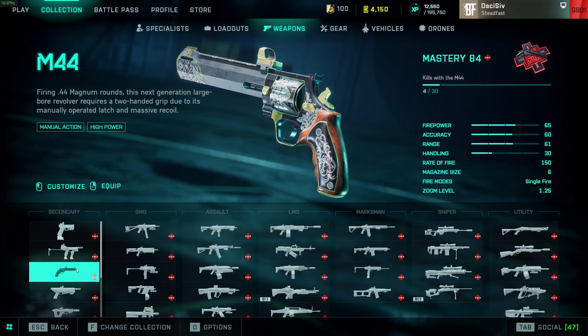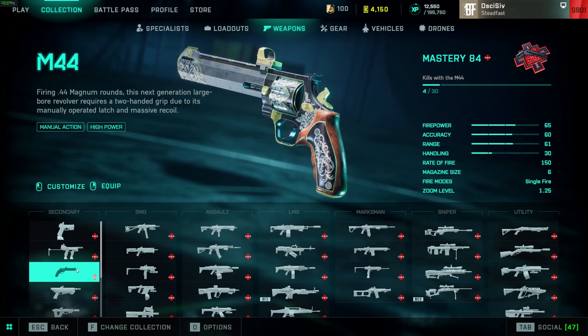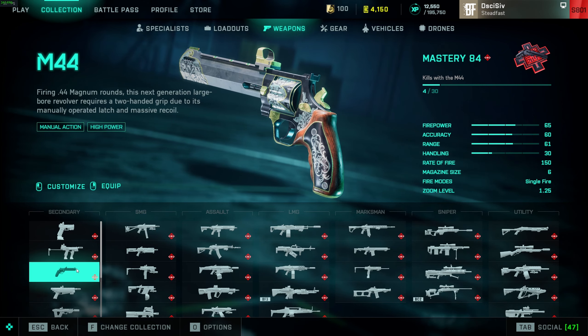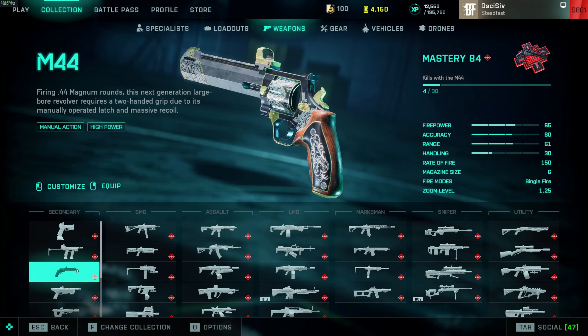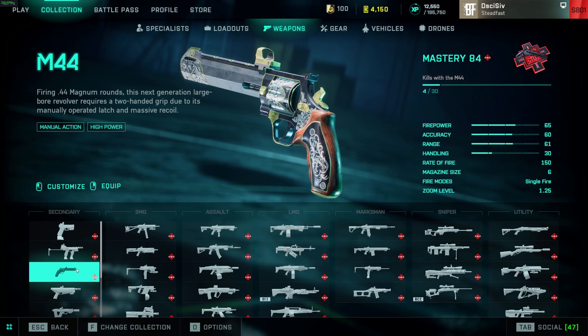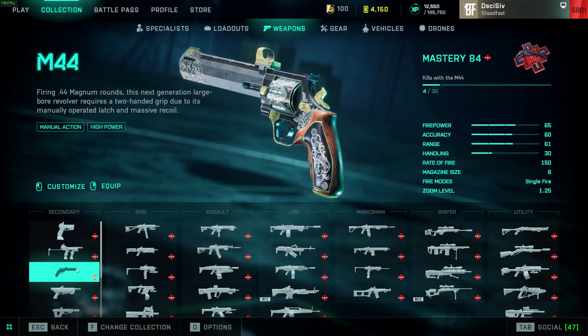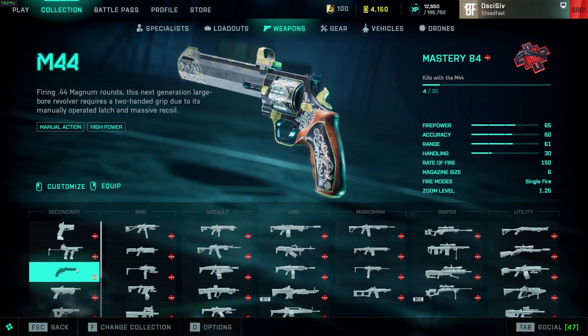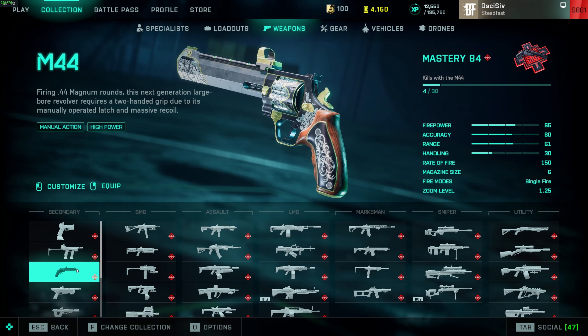The M44 — the damage model on this is A tier because you can one-shot people out to 100 meters. However it is super slow, it is single action, so because of the skill set required to use this thing effectively, you've got to kind of sit back and play it more like a DMR. It's definitely a B tier weapon, almost borderline C tier just because it is so slow.